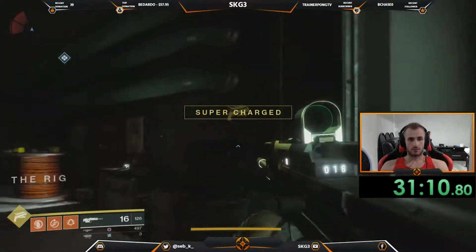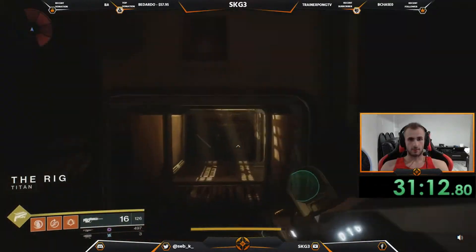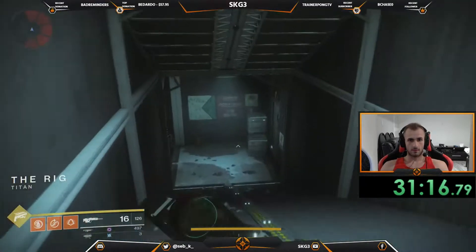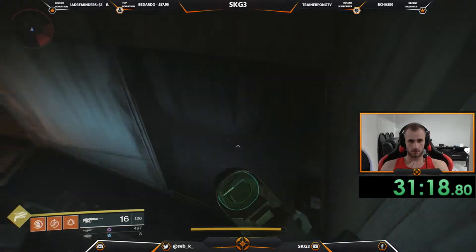In order to do this little glitch thing extremely fast, you must be using the Nameless Midnight. It is a scout rifle that you get at the end of the campaign once you complete it. If you didn't select it, just create a new character and get that for yourself.